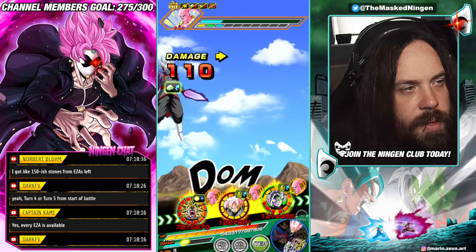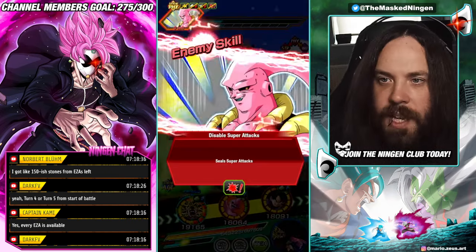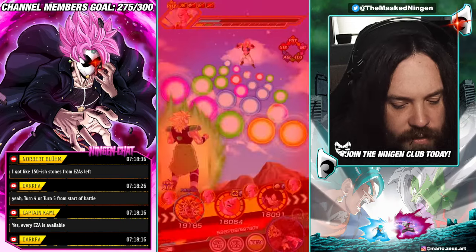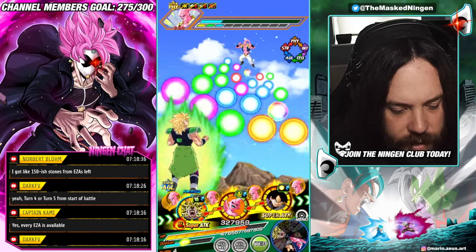All EZAs, I think, should be available. There's a very good way to get stones if there's any of the older EZA events that you haven't done, because it's 30-odd stones for each one. So that always works out quite nicely.